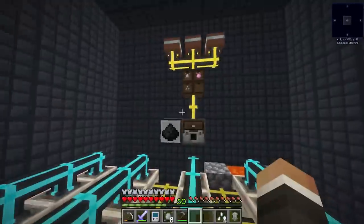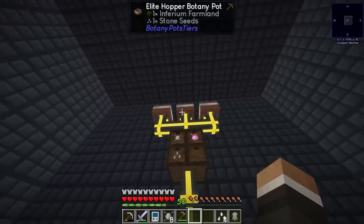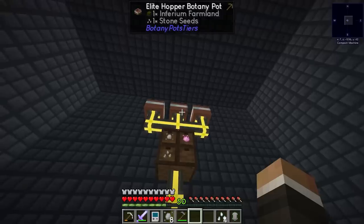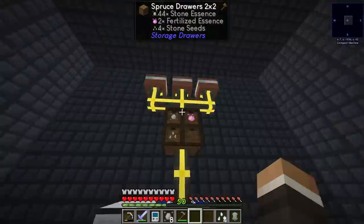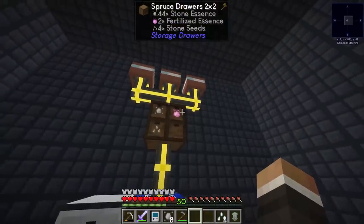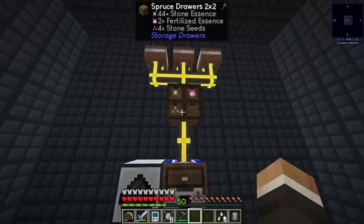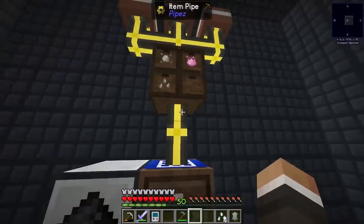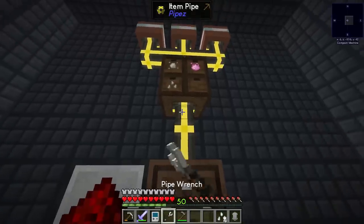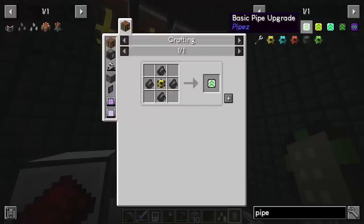We have a basic setup: three elite hopping botany pots, each with inferium farmland and a stone seed, all pulling down into a locked spruce drawer. We also have extra stone seeds as byproduct. The crafting ultimate has a redstone clock, and I've taught it to make cobblestone — setting the output pipe to extract with a pipe upgrade, whitelisted to cobblestone only, feeding into a locked cobblestone drawer.